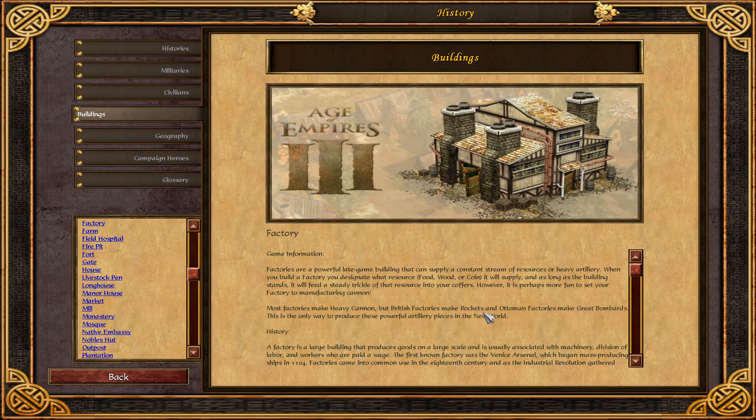Factories are a powerful late game building that can supply a constant stream of resources or heavy artillery. When you build a factory, you designate what resource — food, wood, or coin — it will supply, and as long as the building stands, it will feed a steady trickle of that resource into your coffer.